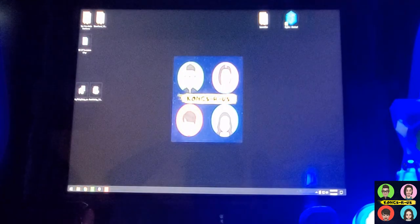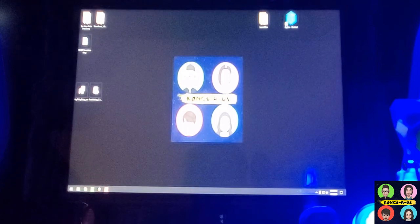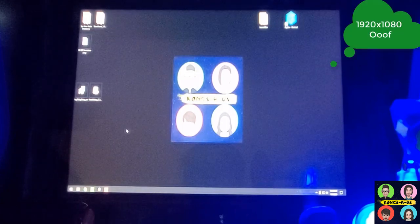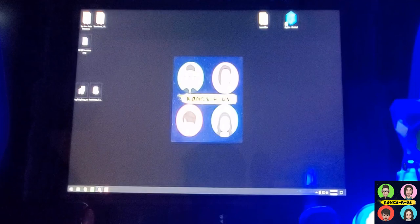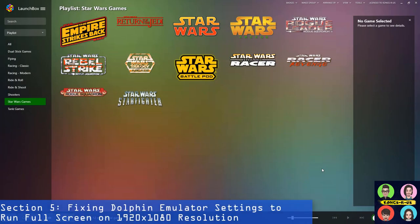I think the solution moving forward is to leave your stock Arcade1Up screen in the 1920 by 1080 resolution. There's no need to go back to the native 1280 by 960 — that's a better overall look but for gameplay it's not going to be a huge issue, and there are so many more benefits to keeping your screen at 1920 by 1080. So let's go into the emulation fixes to get everything running full screen perfectly.